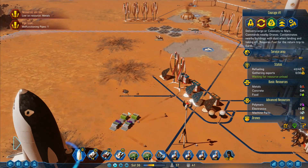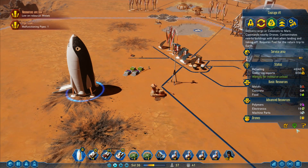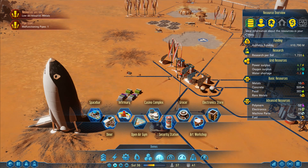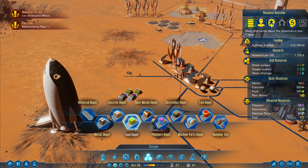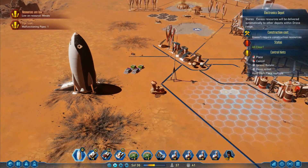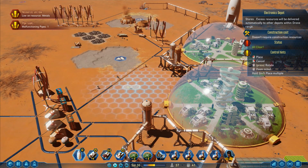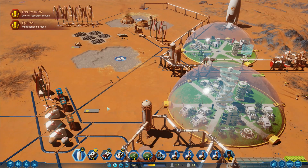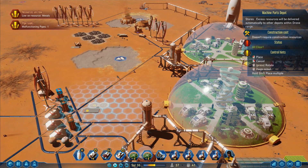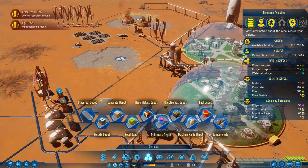I need electronics — I've got 29 of 30 on there, 30 of 30 on that one. That one right there has got 19 electronics on board so I don't want to send it back to Earth just yet. I'll go to storage — we've got food, rare metals, polymers, electronics. I'm going to put a line of storage up through there so it can be used by the depot. By the domes: machine parts there, electronics and polymers there, rare metals there.